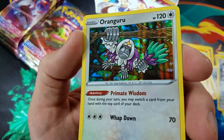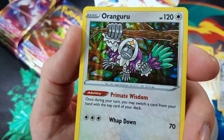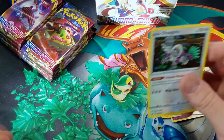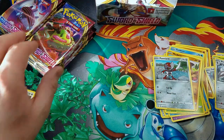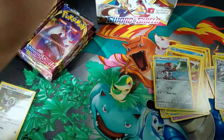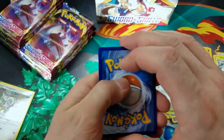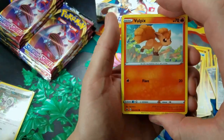I'm still getting used to the holographic texturing — it's very simplistic, just vertical lines. I really like the Sun and Moon Holos and XY Holos. My favorite Holos from older sets look like fireworks — speckles of holo foil. I really like those a lot.